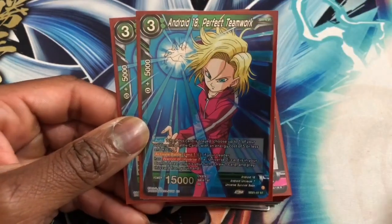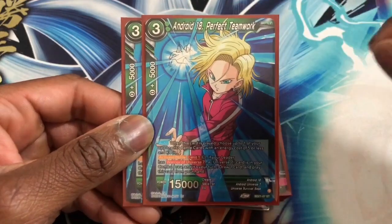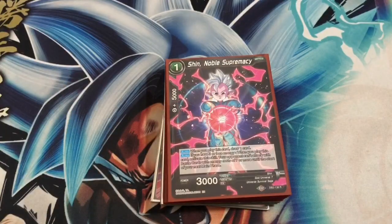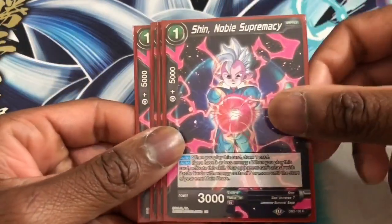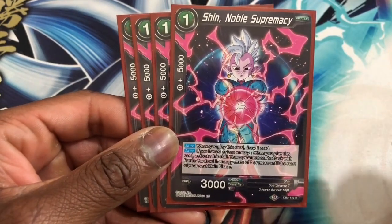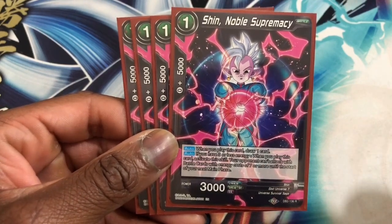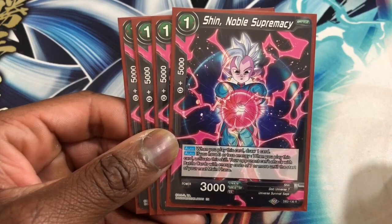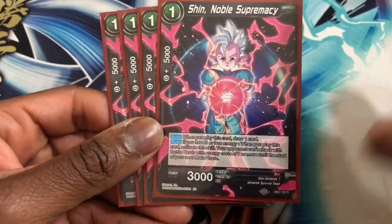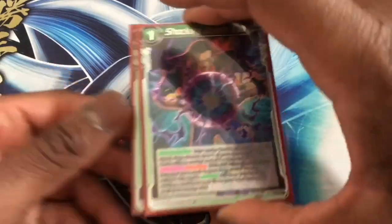It works with Krillin Clever Fighter. We run those at two and I highly recommend running this in a Ray U7 Gohan deck — I have a deck profile coming up for that. Next we run four Shin Normal Supremacy — you get to draw a card and if you have three or less energy you can activate a skill where your opponent cannot attack with battle cards when they call energy with cost seven or more until the start of your next main phase. This slows your opponent down from playing any boss monsters.